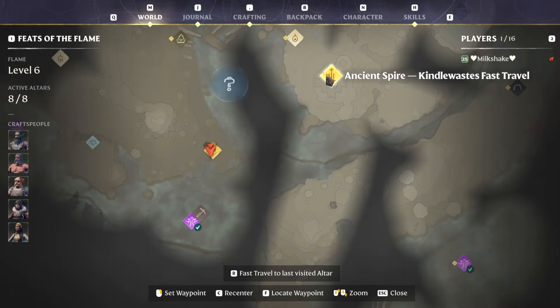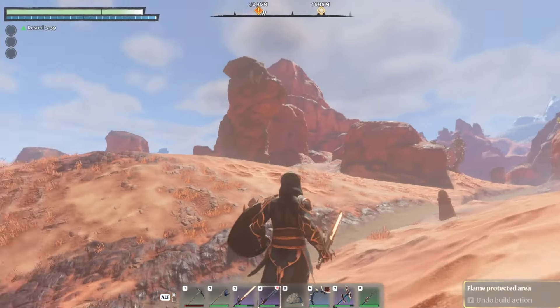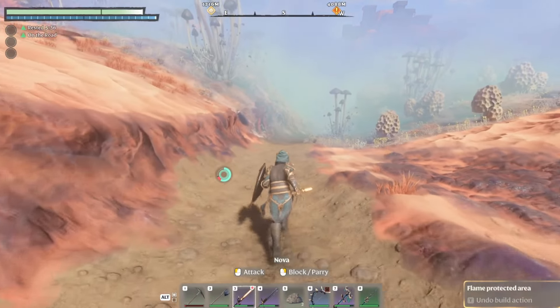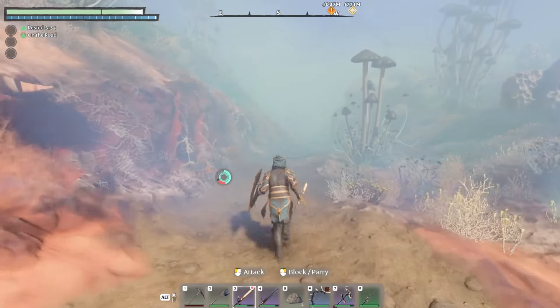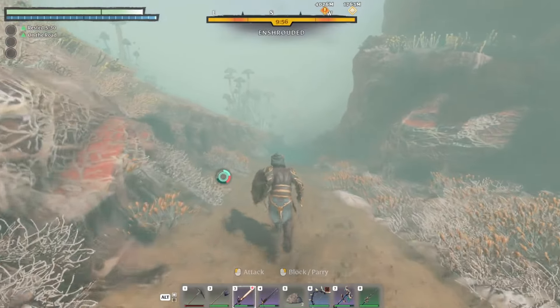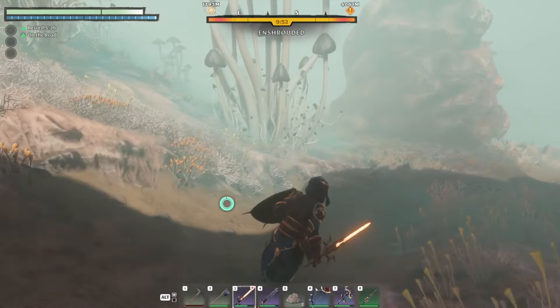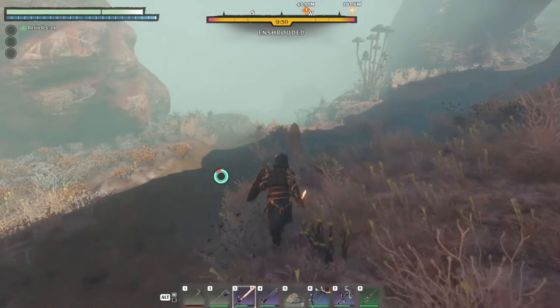This location is just westerly of the Kindlewaste fast travel point and quite a bit north from the ancient spire Nomad Highlands fast travel. We'll be heading down here — just so you can see it. Definitely be careful, as we're going deep into the shroud to get to the mine below, where we should be able to find some more iron.